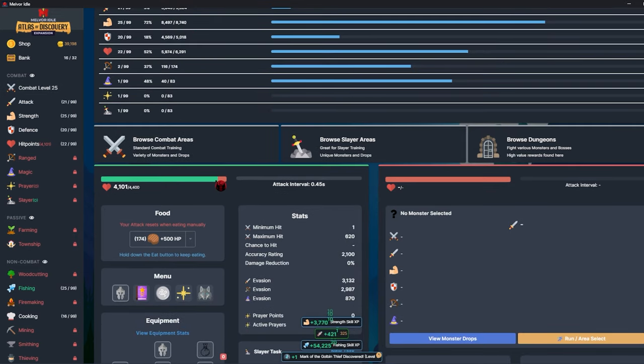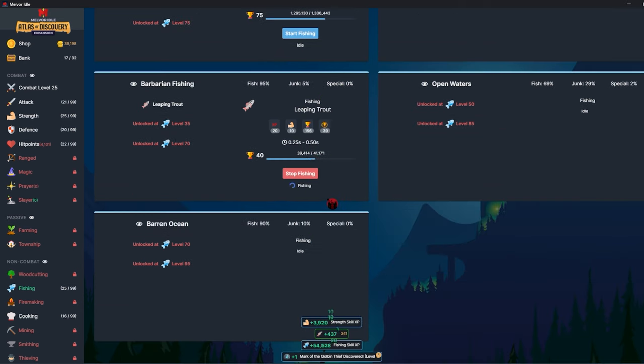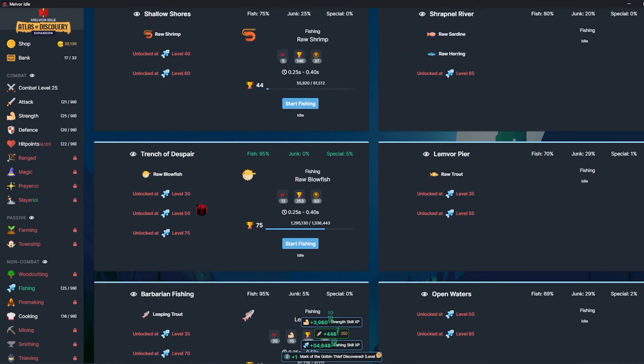I'll probably try to get to the message in a bottle so I can get the skeleton fish for prayer points and the magic fish for money. Magic fish is also decent food — if I hadn't unlocked cooking and had unlocked fishing instead, magic fish can be eaten raw without cooking. That would have been a good option, but I'm pretty happy with the choices I've made so far.